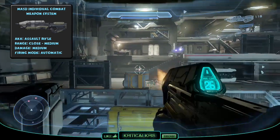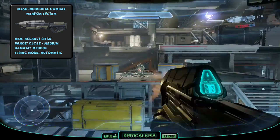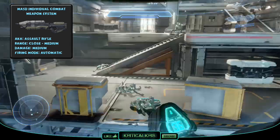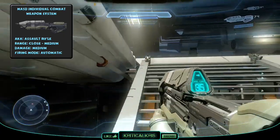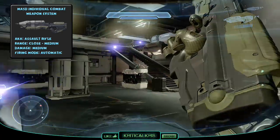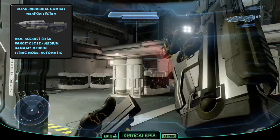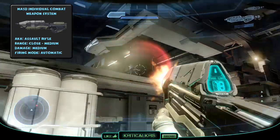The assault rifle fires 7.62 NATO rounds and in Halo 5 there's 36 bullets in each magazine, 4 more than the previous Halo titles. Zooming in with the smart scope allows you to acquire a better view for target acquisition, which will also eliminate the weapon's spread, though zooming with the smart scope will also increase recoil. Because of the assault rifle's lack of range, it's best firing the gun in controlled bursts to keep a higher accuracy at longer ranges, and only firing full auto in close quarter combat.